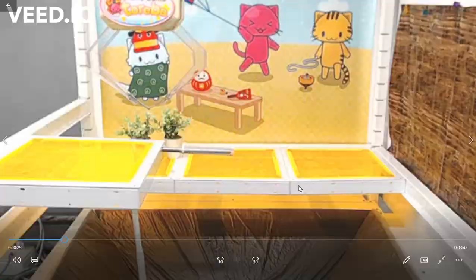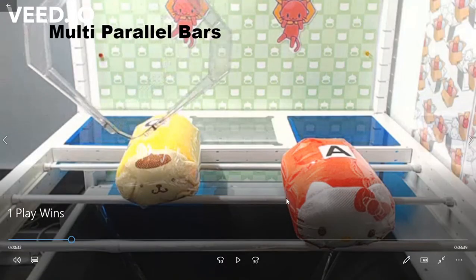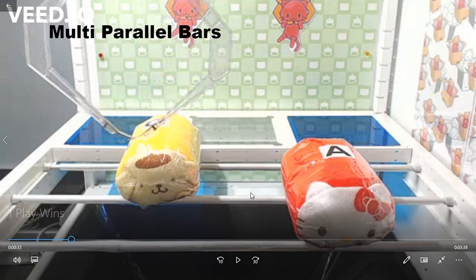For the next machine configuration, it's the multi-parallel bars. I popped in here and noticed that the spacing of the bars is pretty good, so that the prize could fall down without any issues and not need a whole bunch of poking and jabbing to get it down.